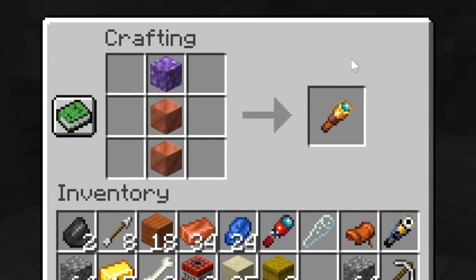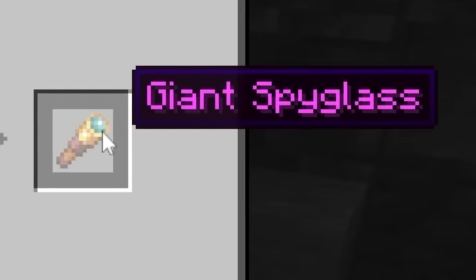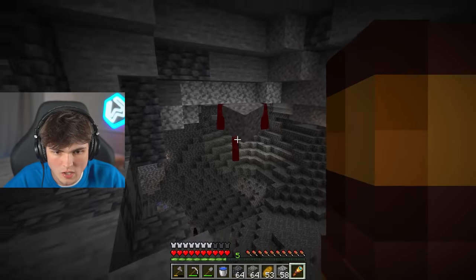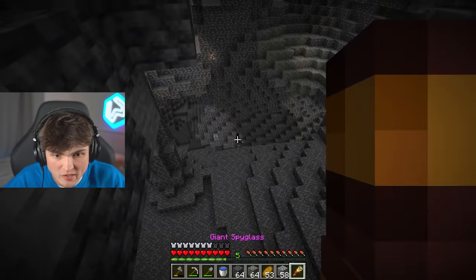Block and block and block gives us the giant spyglass, which looks the same but is literally massive. It's a blocks giant - the enderman. It's a giant enderman.